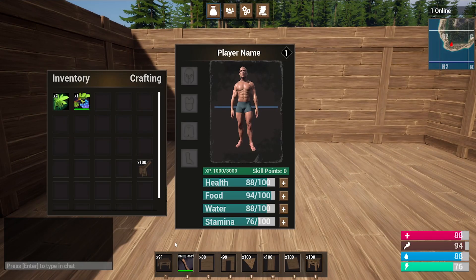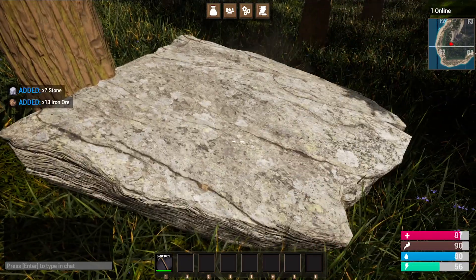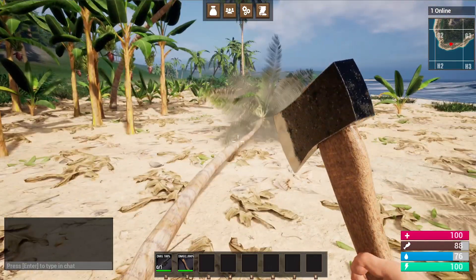In this course, you will learn how to make things like a drag and drop inventory system, a complete crafting system where you can craft all sorts of different items, and a harvesting system where you can chop down any tree, rock, or bush that you see on the map.